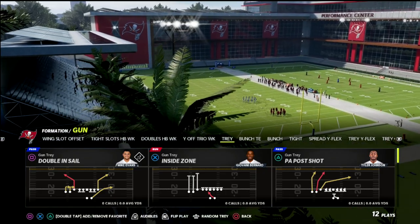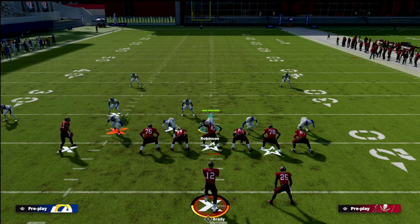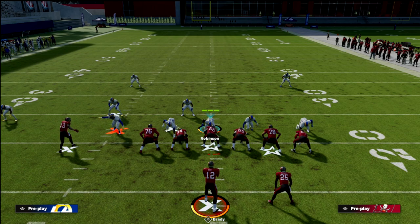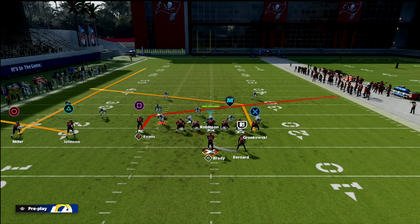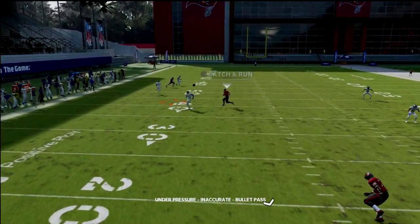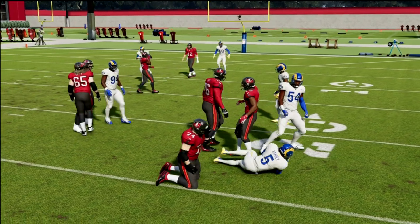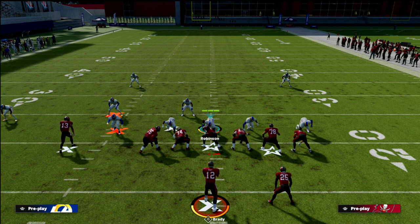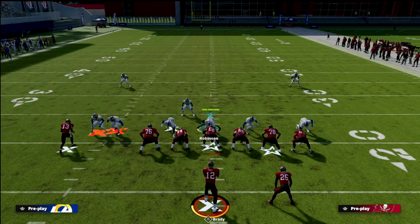Nickel Triple Cover Six against trips tight end — part of the draw for me is that if I were to call one of the most popular trips tight end concepts, with no adjustments whatsoever, the slant gets covered, I get great sheds because it's Nickel Triple, and notice how Ramsey will just lurk the tight end. If you pause and look at the zone Ramsey is on, you'll notice he is on a three-rec hook defender.